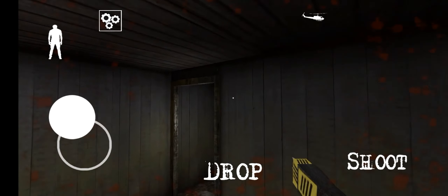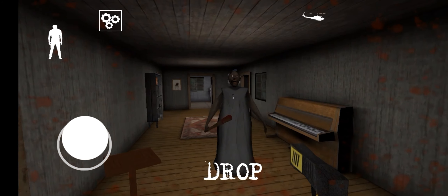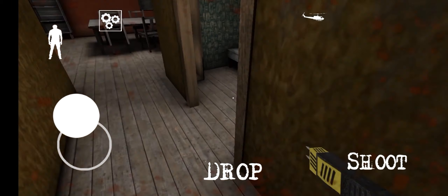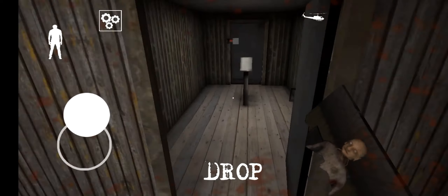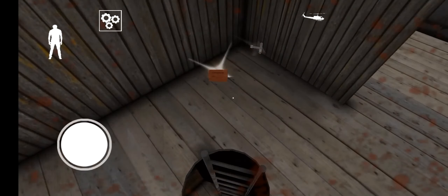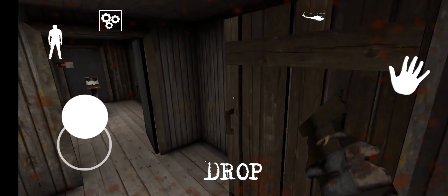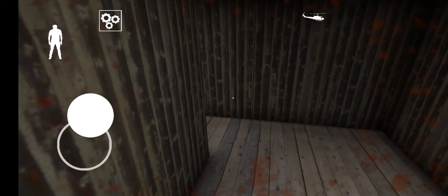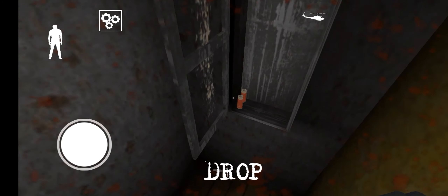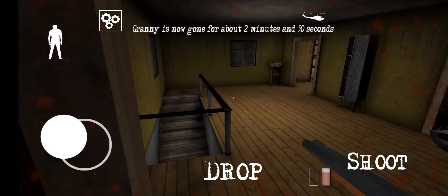We took our bullet back and stunned Grandpa again. Then Granny came and also got stunned. We took the picture and started completing the puzzle. We finished the puzzle and got the weapon key. I took the shotgun and started filling ammo, then fired at Granny and her husband too.